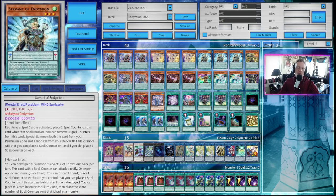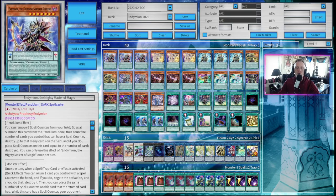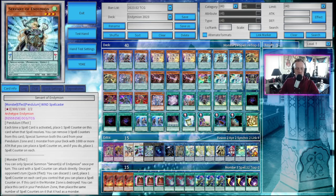This is how you're typically going to grab Mythical Beast Jackal King or Endymion — depends on your matchup, but typically you're probably going to go for Jackal King. Her monster effect: you can only special summon Servants of Endymion once per turn. This card with a spell counter can attack directly. Once per opponent's turn as a quick effect, you can discard one card and place one spell counter on each card you control that you can place a spell counter on. If this card in the monster zone is destroyed, you can place this card in your pendulum zone, then place the same number of spell counters on it that it had as a monster.